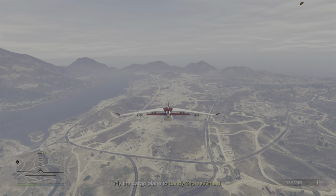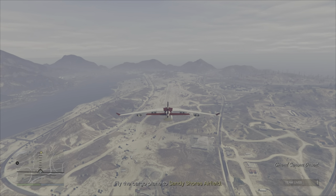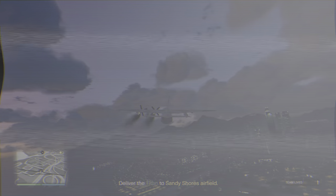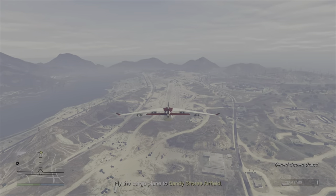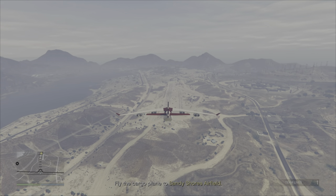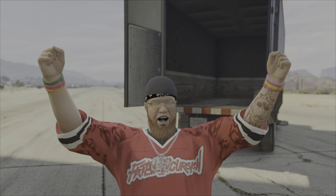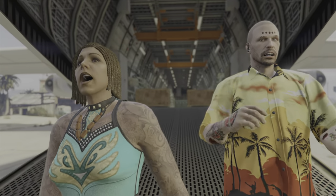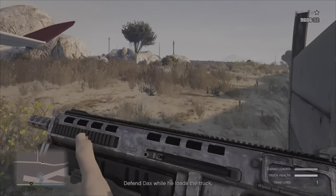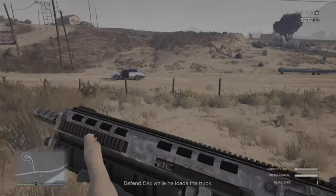After climbing the ladder a cutscene plays and you need to fly the cargo plane to Sandy Shores runway. Don't worry about landing it — you don't even need to put the wheels out because a cutscene will automatically land the plane for you. Once the cutscene ends, defend the truck that Dax is filling with cargo.